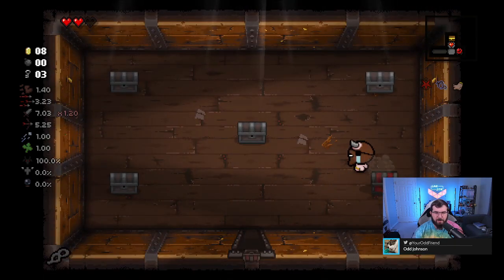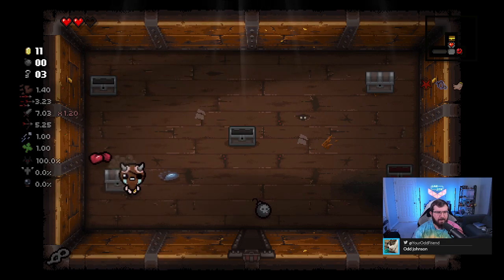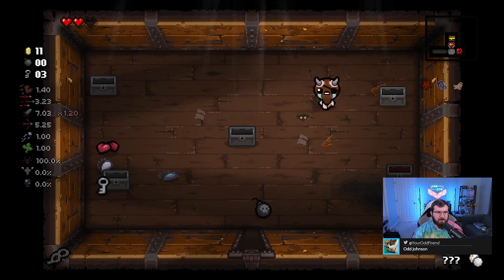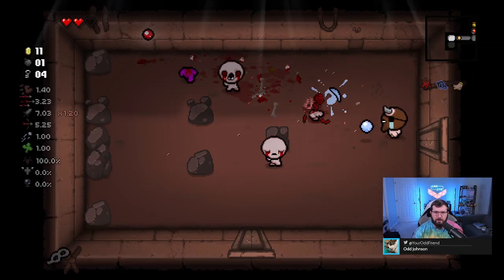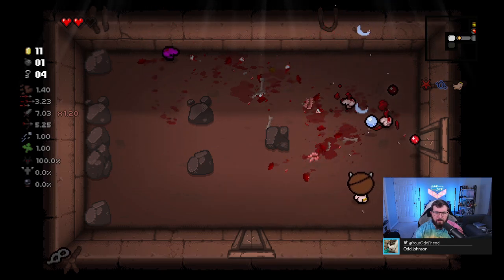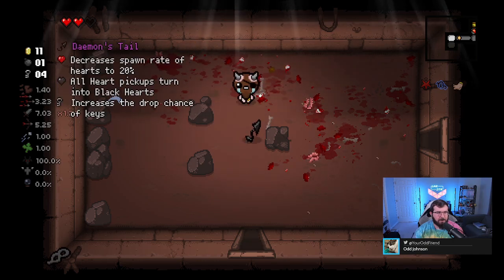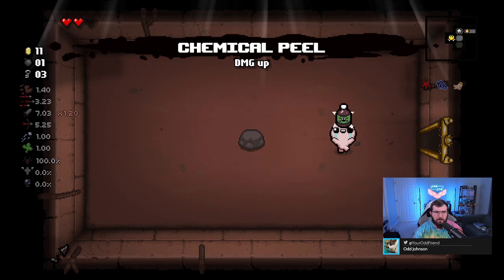Some chests - no surprise there. There is a nice soul heart on the floor. I would like to pick that up, but I don't think I'm going to be able to if I want to unlock Eve. This kind of room is the kind that could get me hit - the guys charging at you are speedy and then their bleeding bodies spew random shots everywhere. It's so easy to catch strays. Treasure room - Chemical Peel is definitely not bad. We'll go ahead and take that.